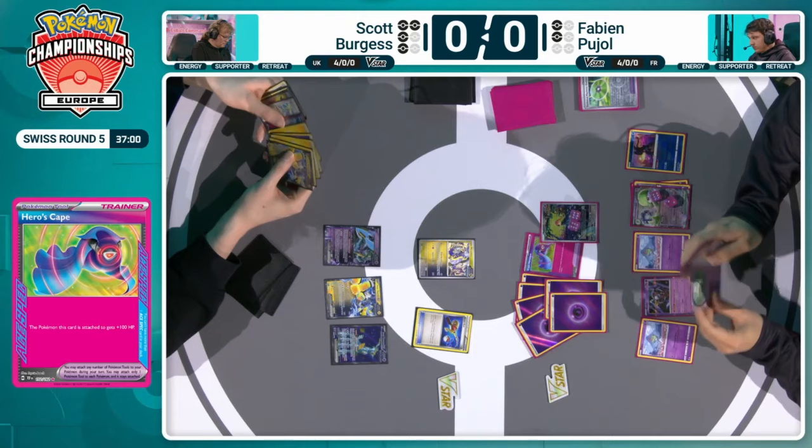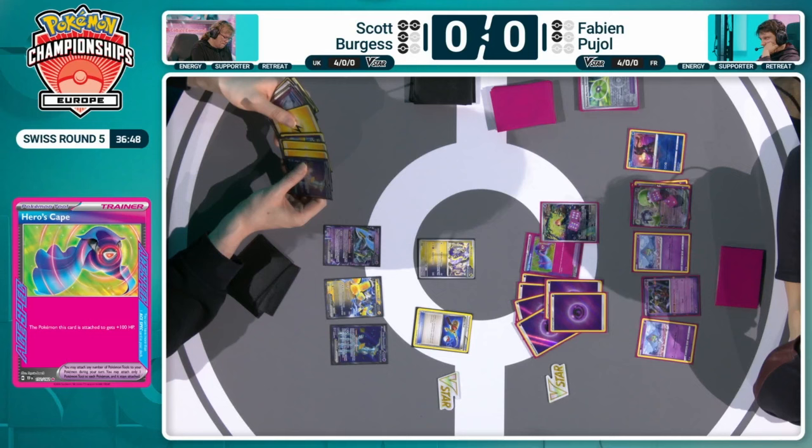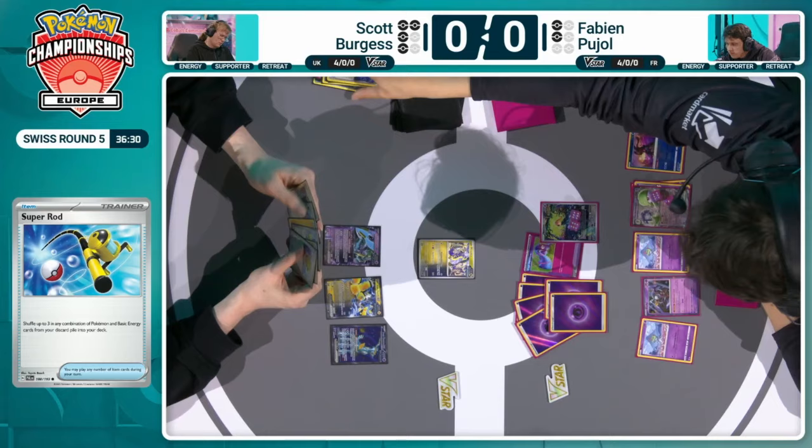It is now susceptible to things like Lost Vacuum — one of the most powerful cards in the current format, the only way to get rid of tool cards. Any decks reliant on tool cards to put them out of range — we see it with the Hero's Cape, the Bravery Charm, and the Ancient Booster Energy Capsule. If you're able to remove those whilst attacking, you can put stuff that was before out of range back into range. Fortunately for Fabian, in this type of deck Scott is piloting, typically he wouldn't run a Lost Vacuum.